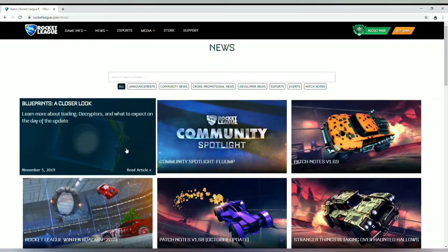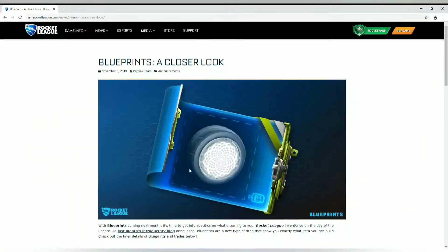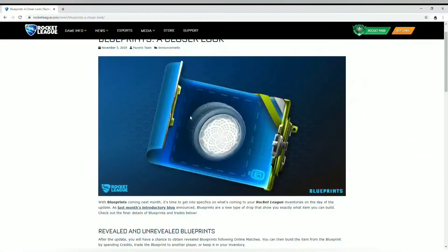They're showing the titanium white Zamba on the blueprint — one of the most sought-after items. So let's read through this. Story time with Kevin Paler. With blueprints coming up next month, it's time to get specific on what's coming to your Rocket League inventories.